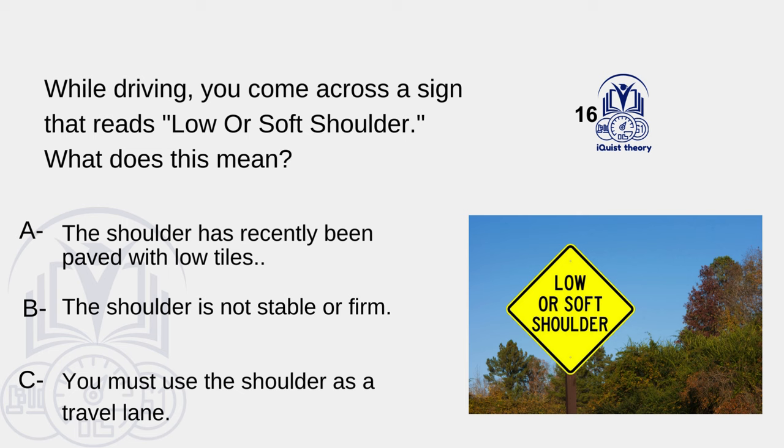While driving, you come across a sign that reads "Low or Soft Shoulder." What does this mean? A. The shoulder has recently been paved with low tiles. B. The shoulder is not stable or firm. C. You must use the shoulder as a travel lane.